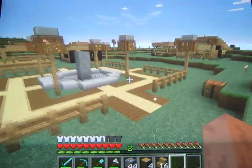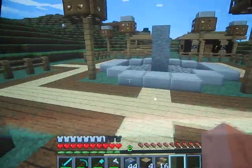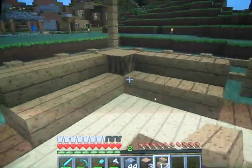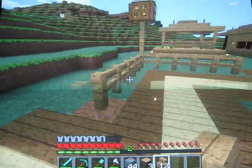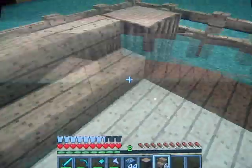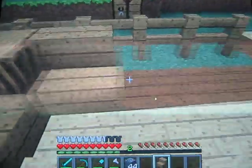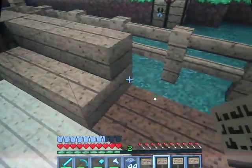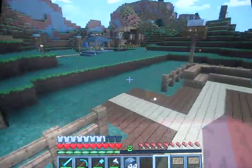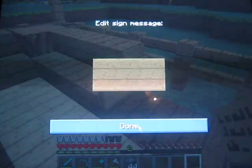We're almost done. We'll probably do a little video just to finish up the pathways in here. Now what you're going to do is put a log on each corner and do some wooden stairs on the side of them. Next you're going to take signs and you're just going to place them on the edges to look like the little sides of the seats, because this is just going to be a nice relaxation area.